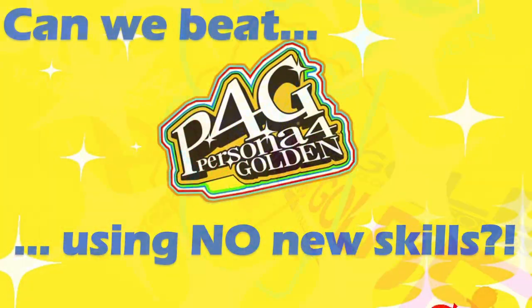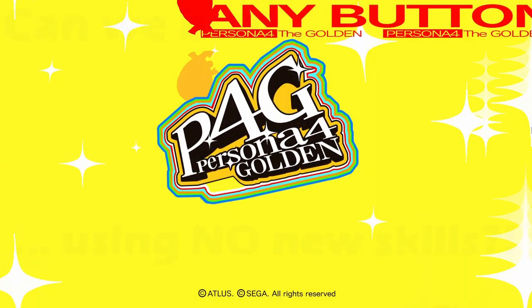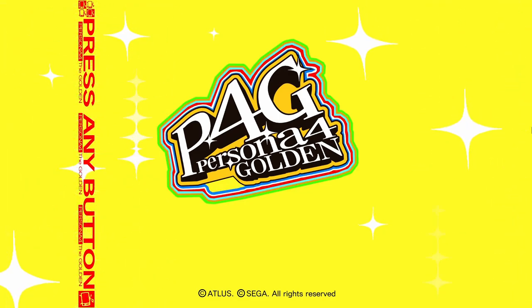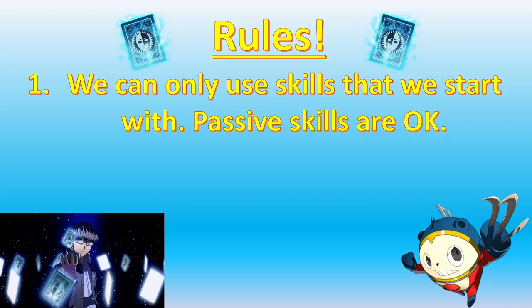We'll be playing on a brand new save file on the hardest difficulty setting, which is called Very Hard or Risky, depending on your region. The rules are simple: we can only select skills that we start with. So if one of our own Personas or our Party Members' Personas learns a new move by levelling up or ranking up a social link, we cannot select that skill in battle.